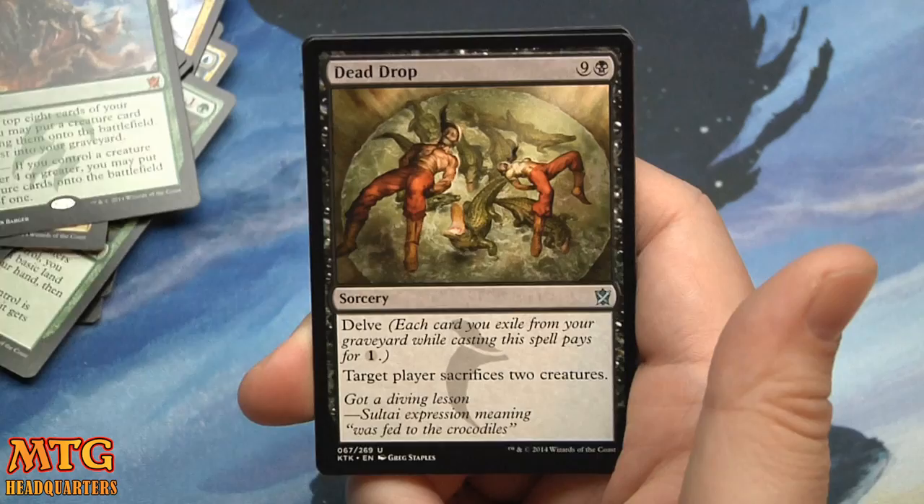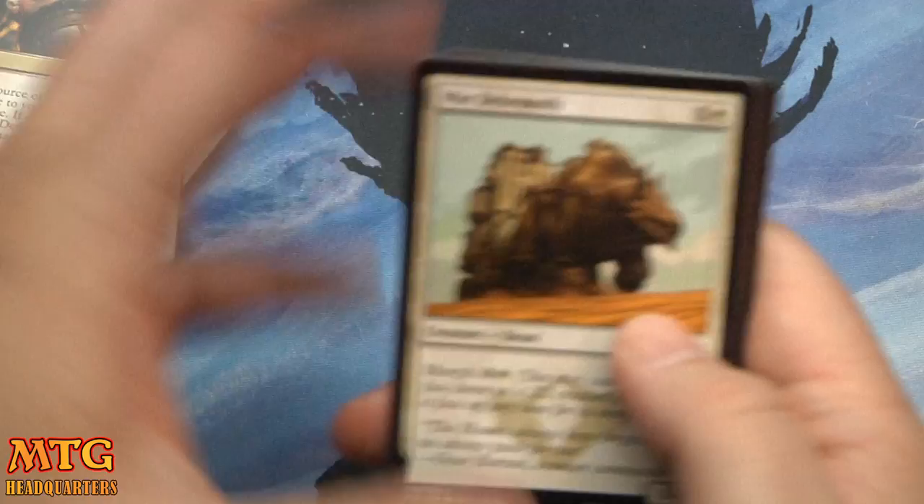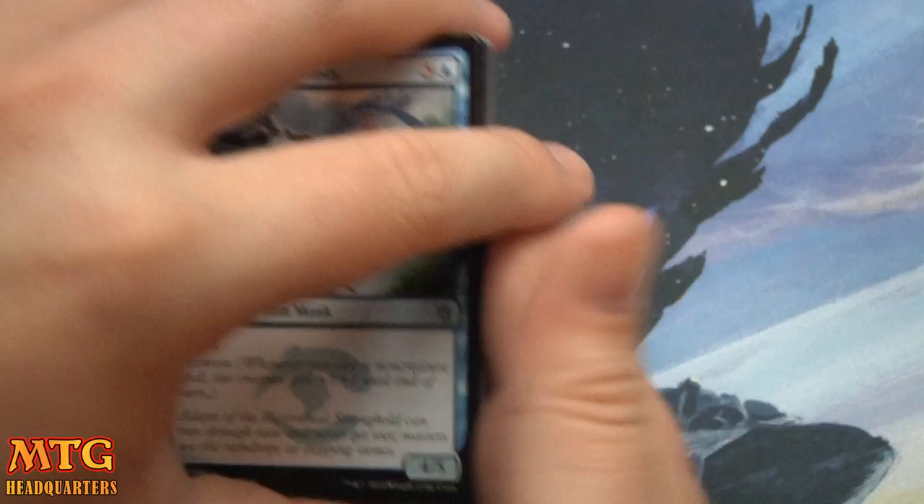Timely Hordemate. Now, you might miss completely — that's true. Sultai Flare, Dead Drop, and Deflecting Palm. Still looking for our first Planeswalker. Always looking for Fetchlands — we need to complete our sets. Well, this is the start of my collection.